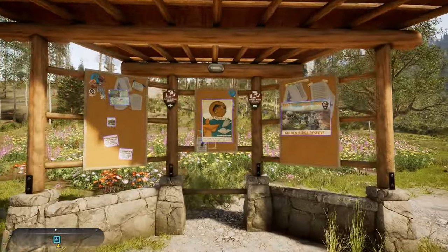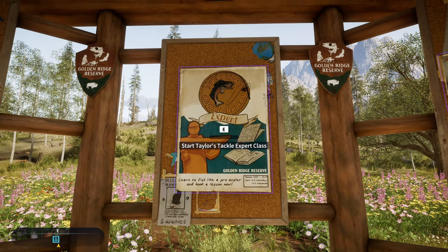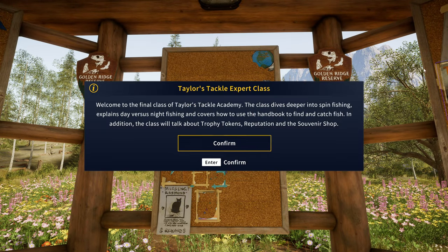Hello everybody, we are back on Call of the Wild: The Angler with episode four of the new account beginner's playthrough. Let's go ahead and do Taylor's Tackle Expert Class. This is going to be the final class for Taylor's Tackle Academy, where we will get the bulk of the rewards for doing these Taylor's Tackle missions. I did this on my main account when the update first dropped.